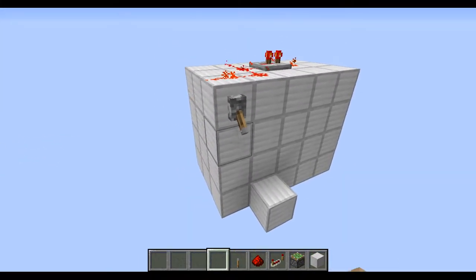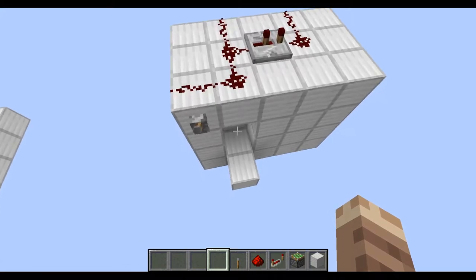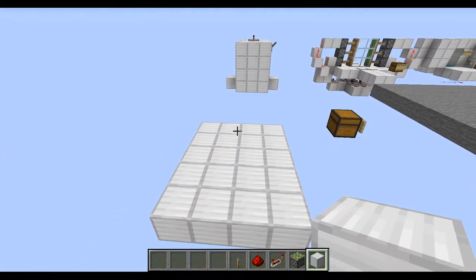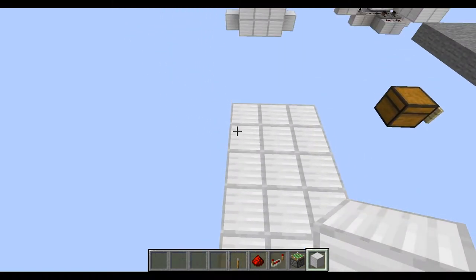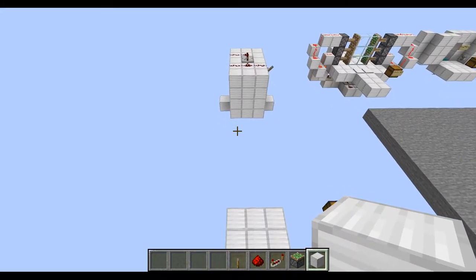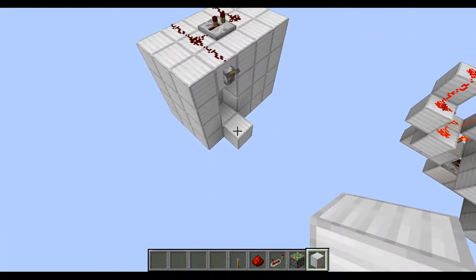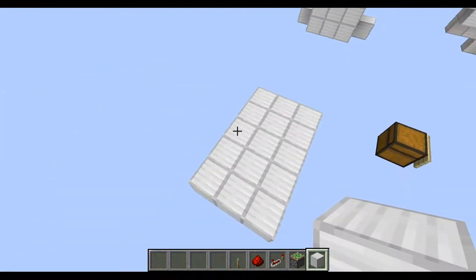So this is basically what it does — it's just a 1x1 piston door. Obviously I moved the lever so that will be smaller there. This is a 5x3 area, so that's practically all you need if you want to completely hide it. Including the door being fully extended, without the door being extended it's a block difference, so that would be a 2x5.